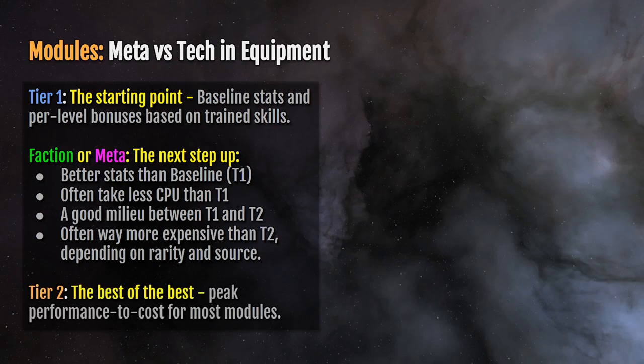Tier two are typically, for stats, the best of the best. They offer peak performance to cost for most modules, but they typically take a lot more room to fit in terms of power grid and CPU.